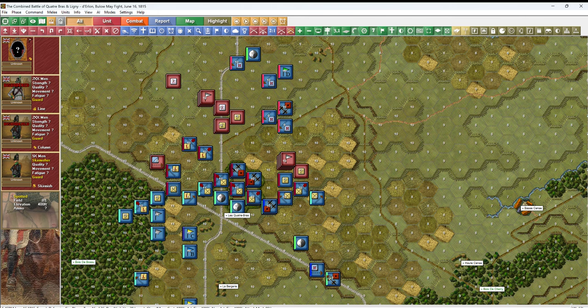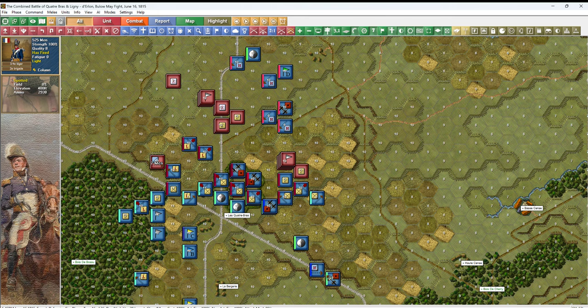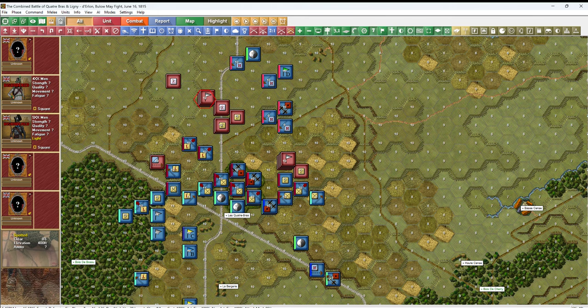This cavalry unit moved up there — how bold. He's charging! I'm in column — why did I do that? This guy's in square; I should have been in square too. The AI saw that, so I'll have ineffectual fire against him — seven men. He'll probably disorder me. I've got units I can replace him with, and then he'll be disordered. I don't have to worry about him for a while. These two units are in square up here — he's really afraid I'm going to charge him, but I don't have any cavalry up here at all. Why go into square when there's no cavalry around? That's puzzling.